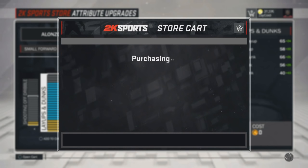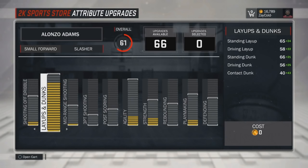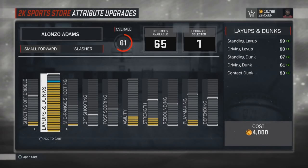You see I just spent 28k to do this glitch. You need to have at least 40k because what I'm doing — my version of the glitch — is I'm putting slasher contact dunk animations on my playmaker. To get the slasher contact dunk animation you need to upgrade your driving dunk to 80, from 82, so that's why I went back and bought that. So you need at least 32k.